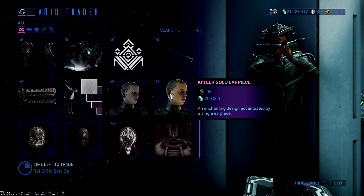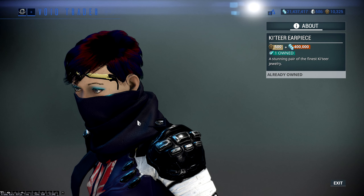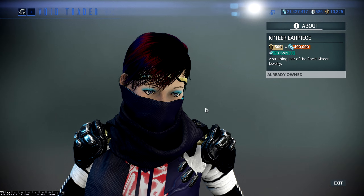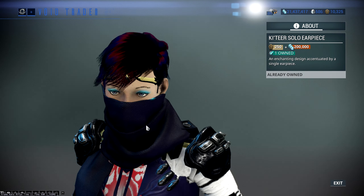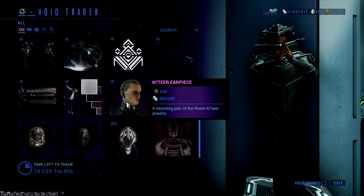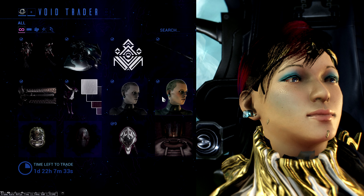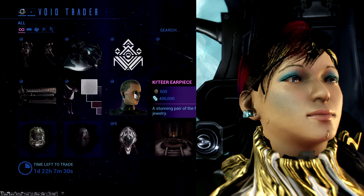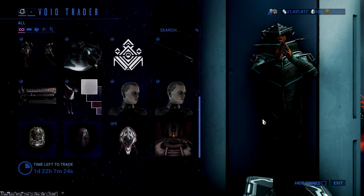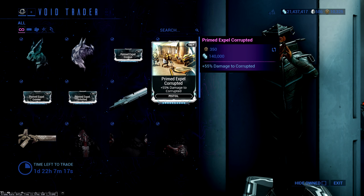We've got the Katir Earpiece and the Katir Solo Earpiece — the Solo is basically the single version. The Katir Earpiece is 500 ducats and 400,000 credits, and the Solo is half that since you only get one. That's very very expensive — 500 ducats for some diamond-shaped earrings for your operator that you don't see very often. Yeah, I'm going to pass on these, to be honest.